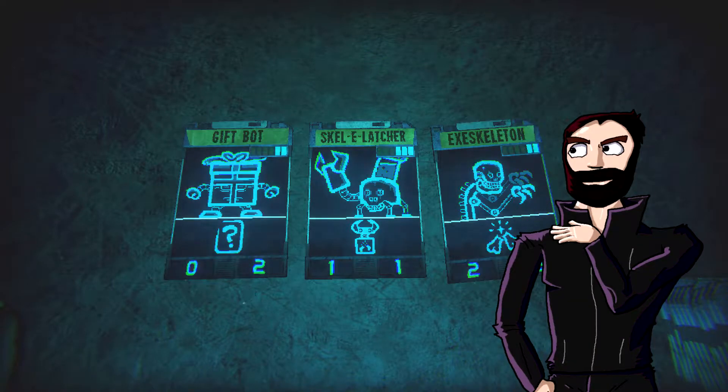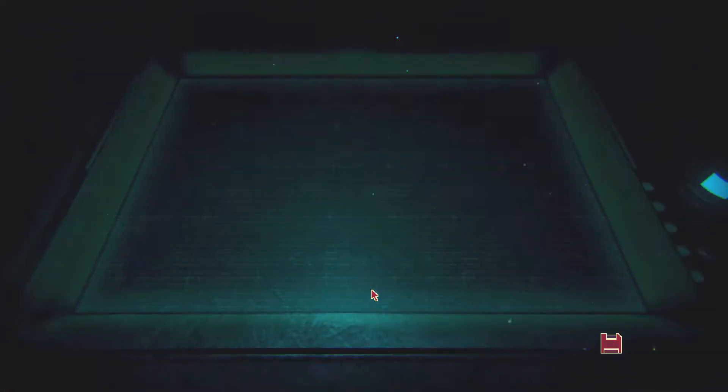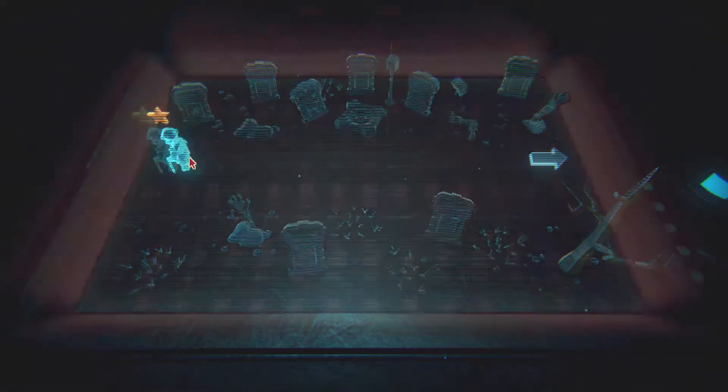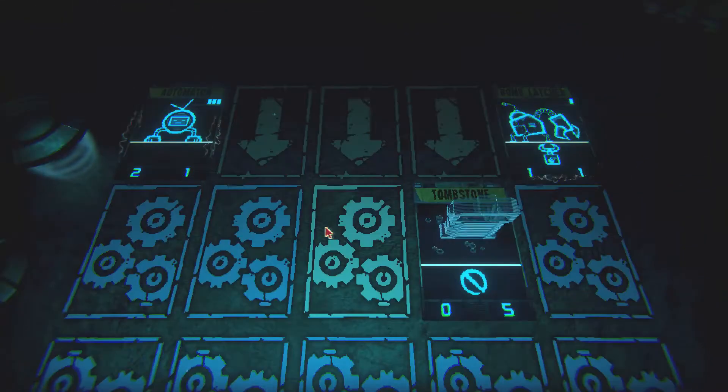Two damage for two energy. Let's go for the exoskeleton. Let's go over here and do our first fight in this area. Alright, what do we got? Pomaton.